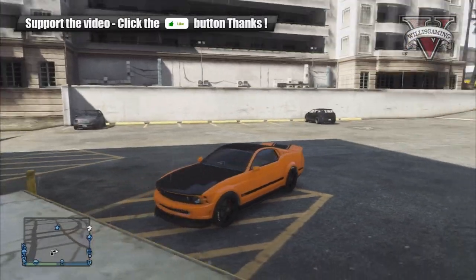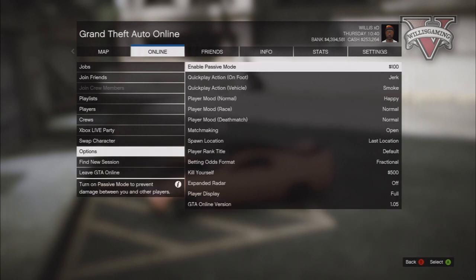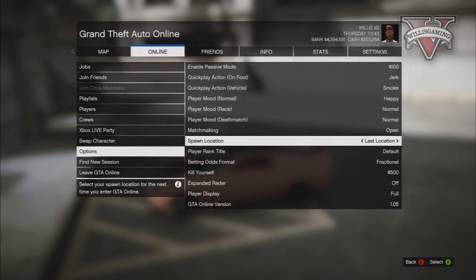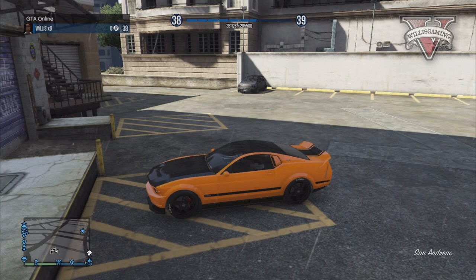First of all, you want to get a car which costs under 50,000, then you want to upgrade the car over 50,000 — spend as much on upgrades as possible. Next, you want to park it outside of Los Santos Customs, go to online options, and set your spawn location to last location. Make sure it isn't set to property, otherwise this will not work.